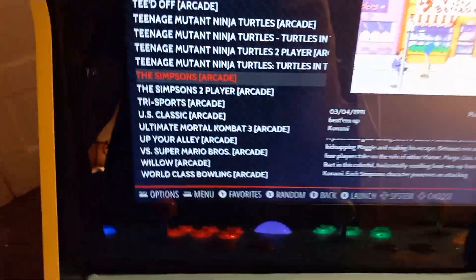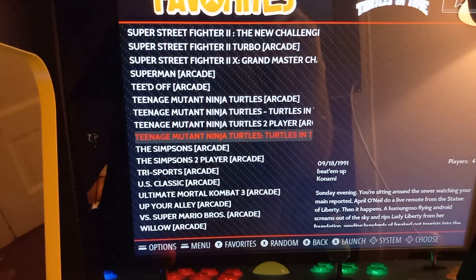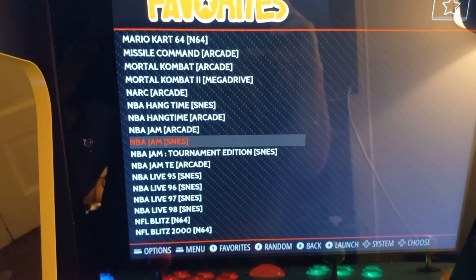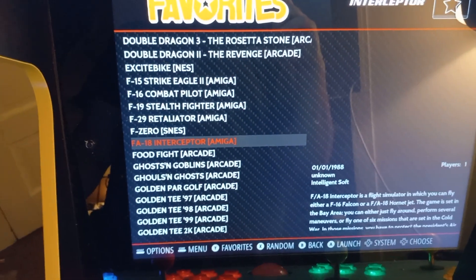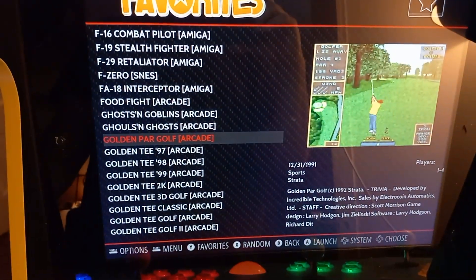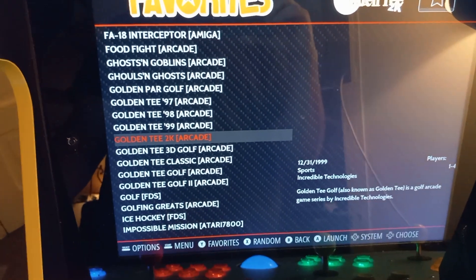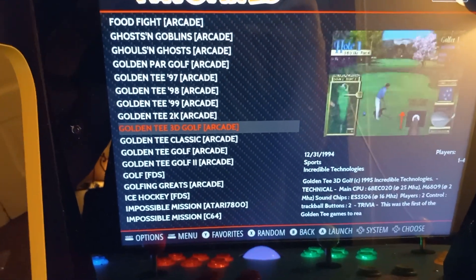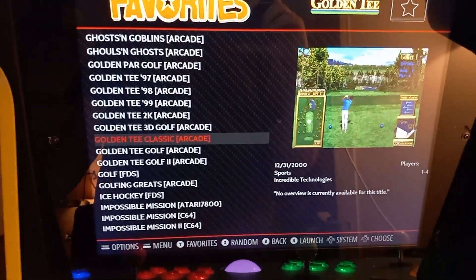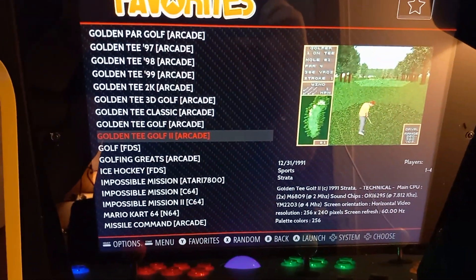We'll start and select to get out of that and come back up to the favorites menu. We're going to go up to Golden Tee, which is the whole reason I wanted to do this. We've got Golden Par Golf which is like the first Golden Tee, then Golden Tee 97, 98, 99, Golden Tee 2K, 3D Golf, and Golden Tee Classic - which is what I have as far as the marquee and stuff.